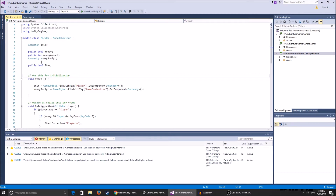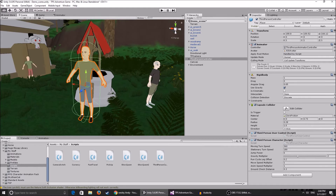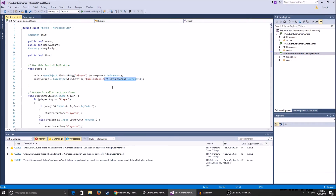In the Start function, we get the animator by finding the game object tagged 'Player' and getting its Animator component. Make sure your player is tagged 'Player' in the scene. The money script does the same thing but finds a game object tagged 'GameController' and gets the Currency component from it. We'll set that up later.